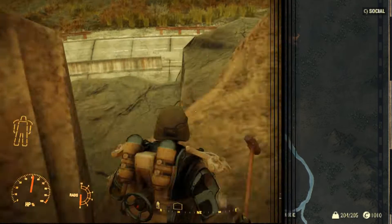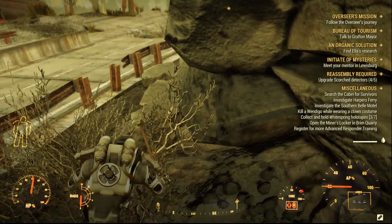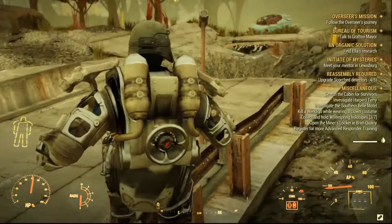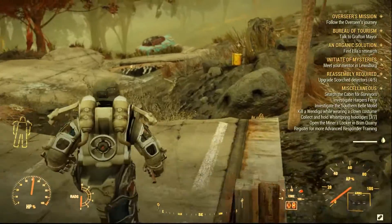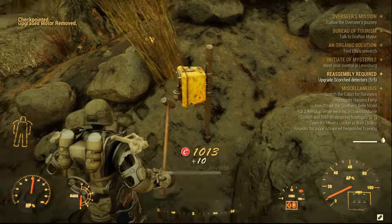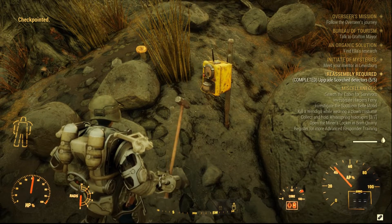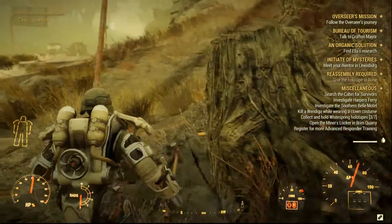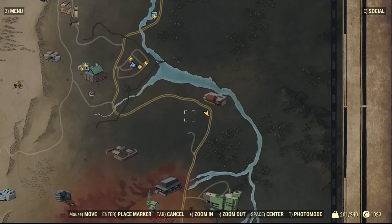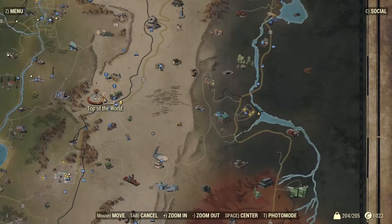Basically you only have to follow the road and reach these points. It's very simple. And if you're wearing power armor, you can just jump off cliffs without worrying about fall damage. Once you reach the last beacon, you can head back to the Top of the World to talk to Rose.